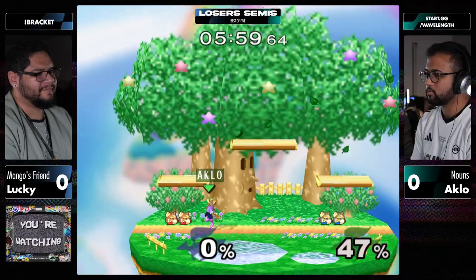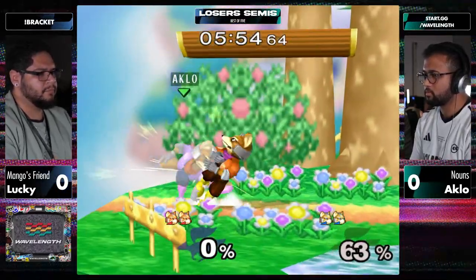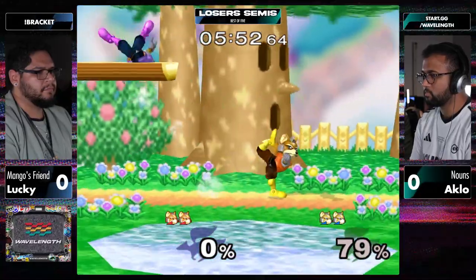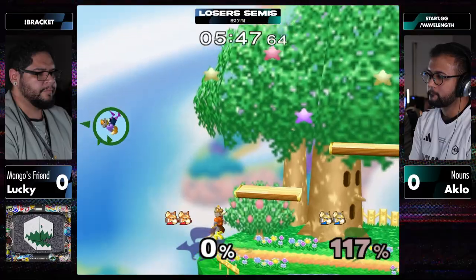Two stocks of two. 47 is a good knockdown percent though. I want to see how they both play off the knockdown. The custom combos - when have you ever seen that?